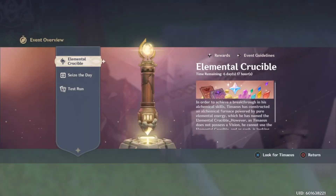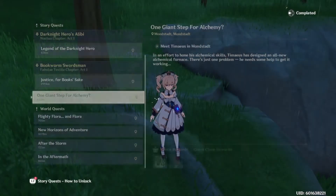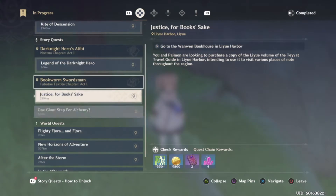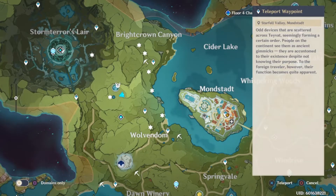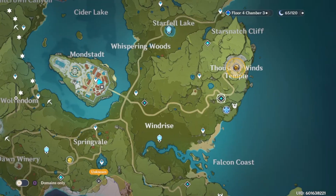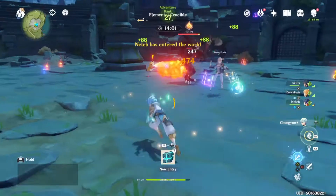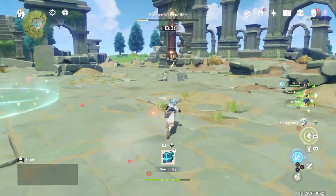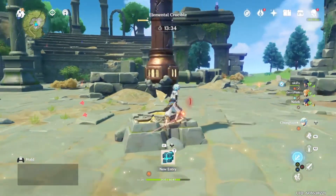What's good everyone — today is just a quick overview of the new Elemental Crucible event in Genshin Impact. Really quickly, just telling you how to do it: you talk to the alchemist in Mondstadt and he'll tell you to head to a marker on the map. Once you get there you can start the trial, which is essentially just killing mobs and collecting elemental cubes to fill a furnace all the way up.